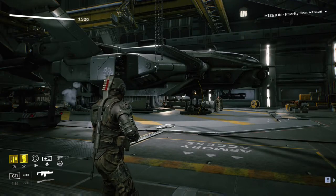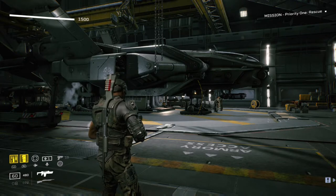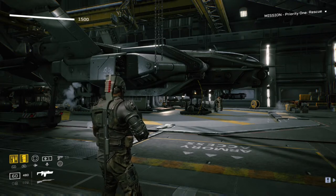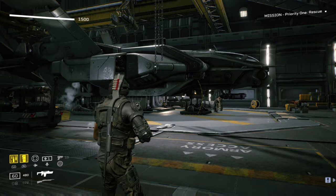I'm Scott from Skullbusters and today we're on Aliens Fireteam Elite. This is going to be the trophy guide for the trophy called Fashion Team. What you have to do is change your outfit and put on a hat, or change your hat.